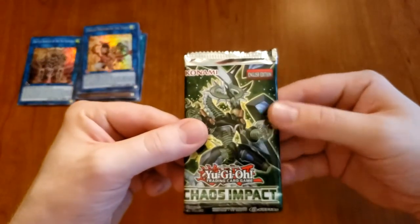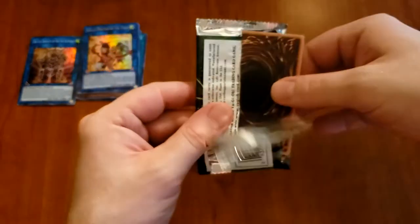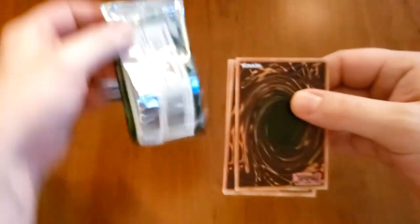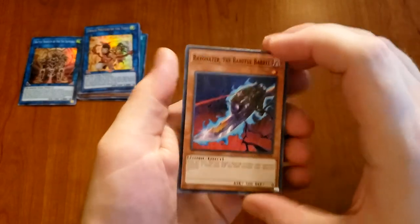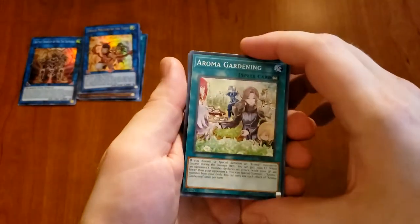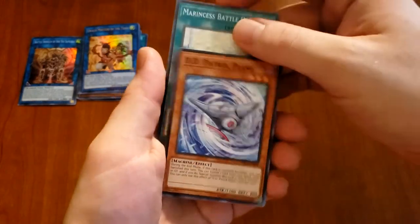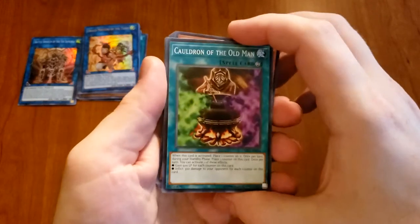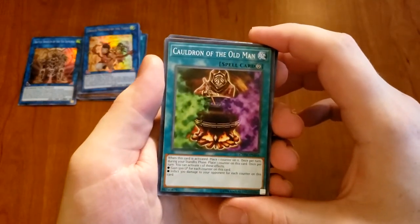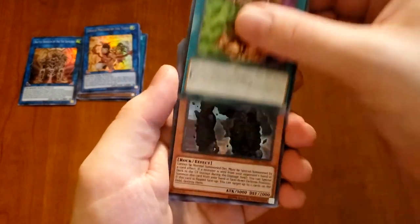I said I wanted an ultra rare and they gave me an ultra rare, so I cannot complain about that. All right, next pack — last pack. We got a super rare and an ultra rare. Give me a secret rare, let's finish the set. We got another one of these Baneful Barrels, Aroma Gardening, Marnsus Battle Ocean — jeez, I got one in every pack, freak out. Cauldron of the Old Man — that old man looks really familiar, maybe he just shows up on a bunch of cards.